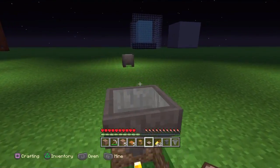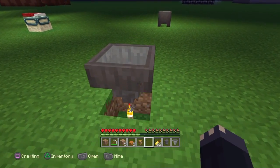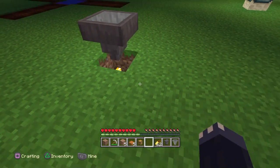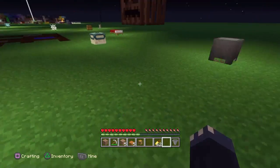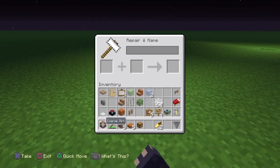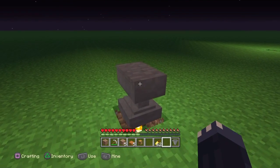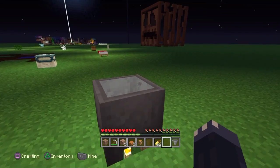Moving on to the next one — this is the hopper, another redstone one which actually will work. The anvil also will work. Crafting tables and furnaces and all that stuff do not work unfortunately.